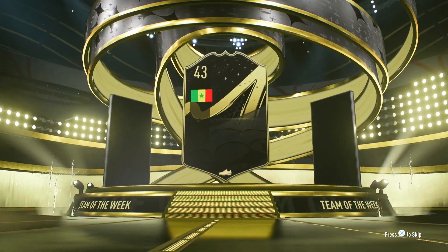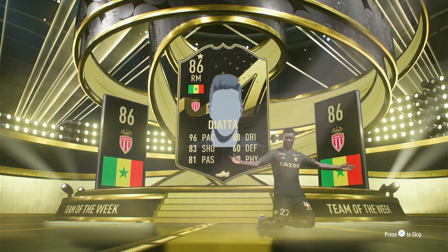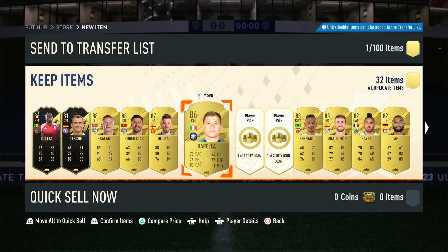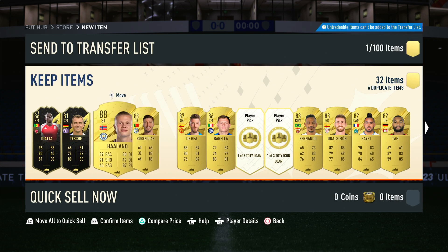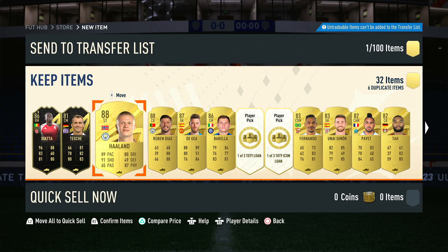So we got an in-form. It looks to be Diata — 86. It's not too bad. Though what can we expect from this pack? Early Holland. That was good. There was also a vote for who's going to be the next Team of the Year, the 12th man, and I'm thinking Holland's going to be the guy.